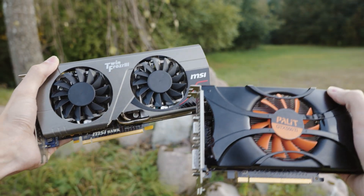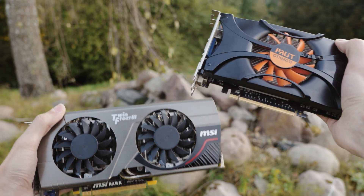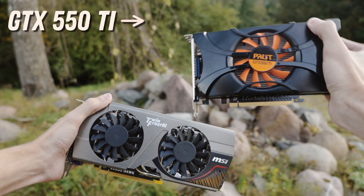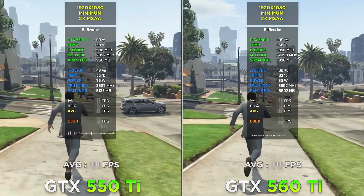Let's imagine you live in 2011 and choose a GPU for gaming. You have two options: the lower-end GTX 550 Ti and the mid-range GTX 560 Ti. Let's look at how these GPUs hold up today.